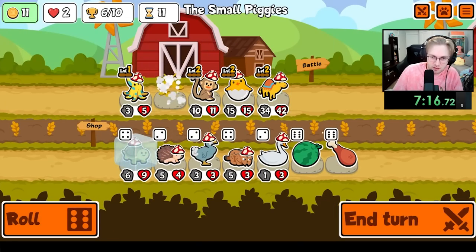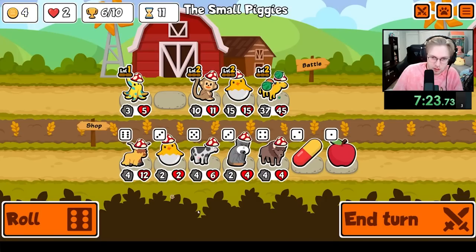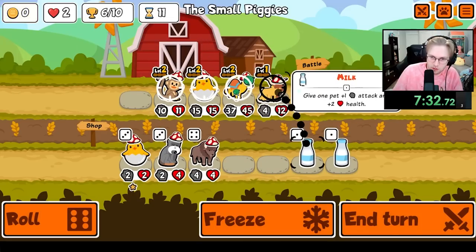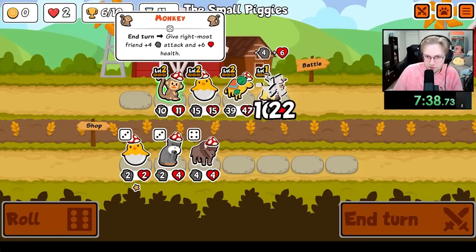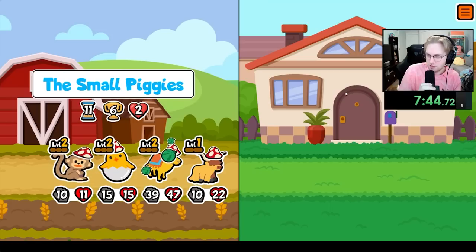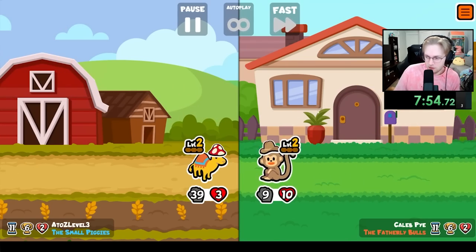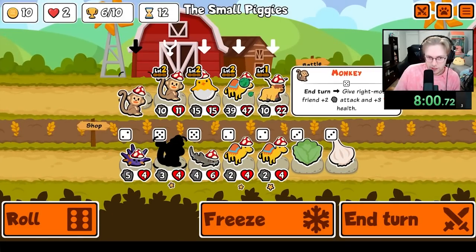Actually, forget the Husky — we'll do this instead and forget the Turtle. All right, now we just look for the Oyster. This is the squad we have scaling from the Chick and the Monkey. Another Monkey I guess while we wait.